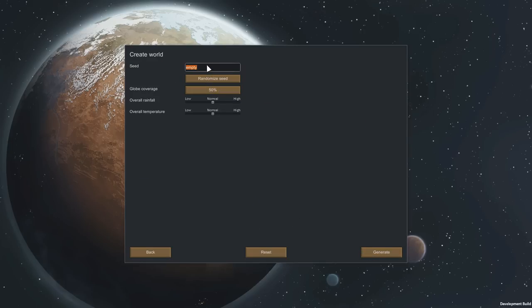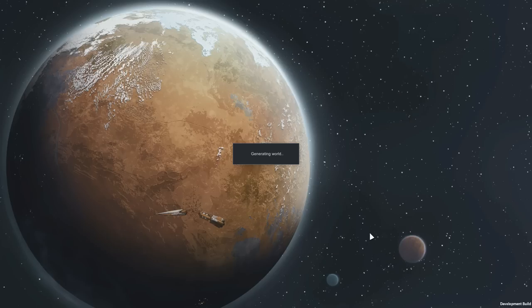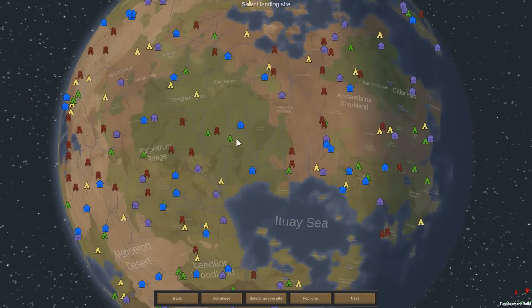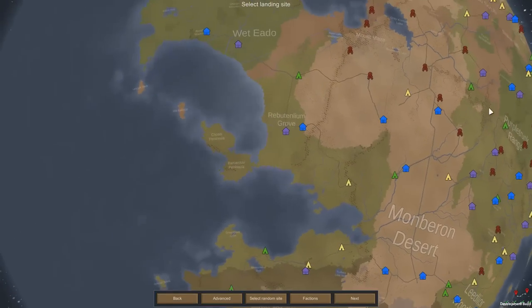We're going to go back to our planet that we always play on — the Nerdcastle planet. We'll randomize that seed real fast. It'll probably be a good 10 minutes before we actually get started in-game with this playthrough, just because there's so much prep work to do. But I promise it'll be okay. Our planet is crafted — let's have a look at it. This is a pretty populated little area.